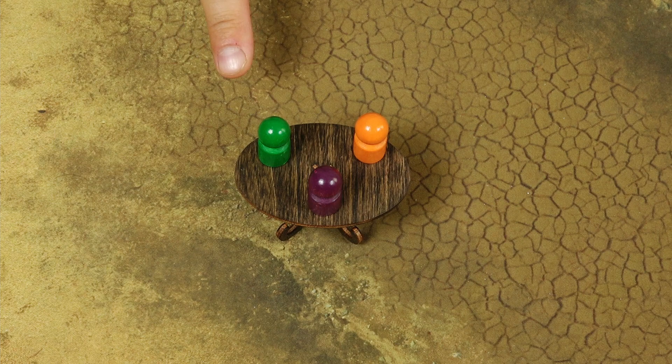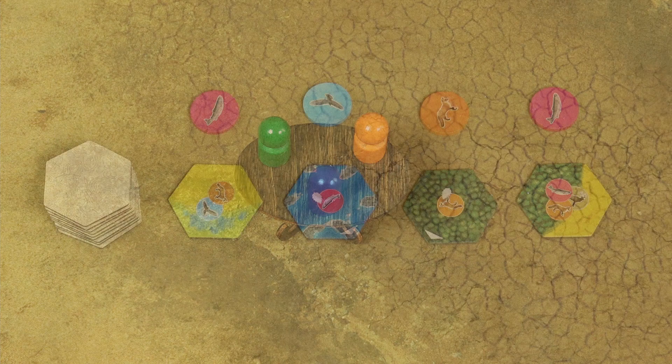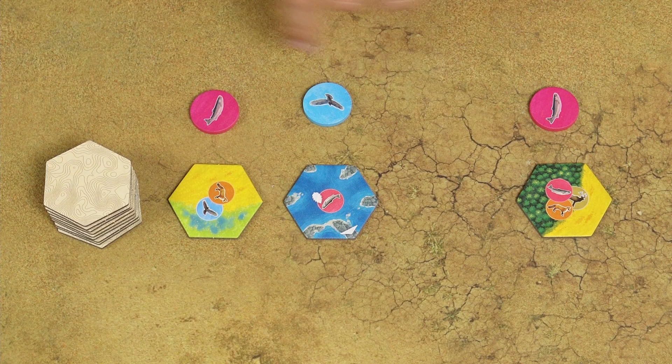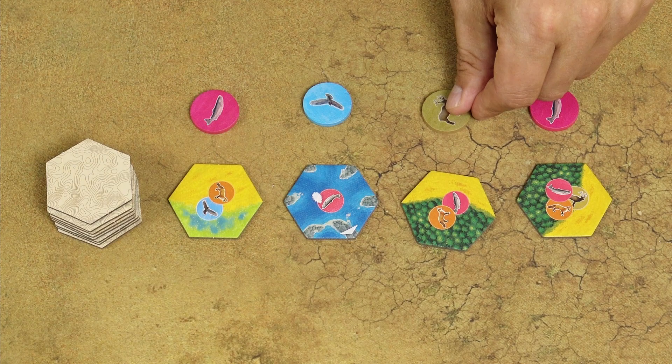In Cascadia, players take turns starting with a randomly selected first player, continuing clockwise until the end of the game. On your turn you will choose one combination of a habitat tile and a wildlife token and place them into your environment — the arrangement of all the tiles and tokens in front of you. At the end of your turn, replace the chosen tile with a new tile from the face-down stacks and draw one random wildlife token from the cloth bag.